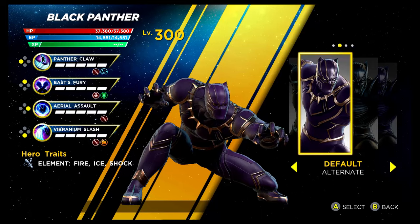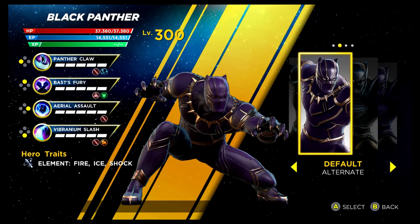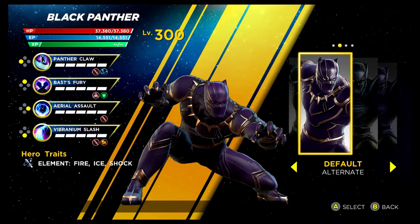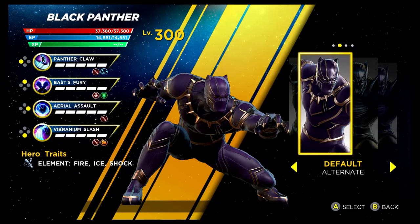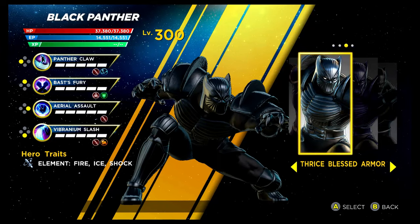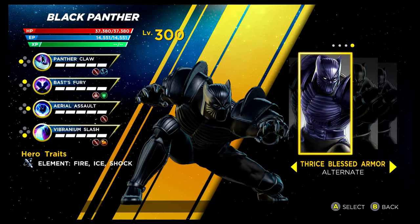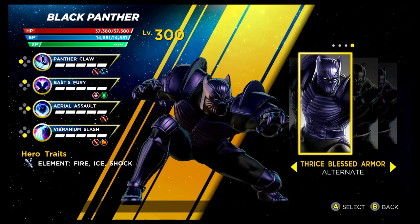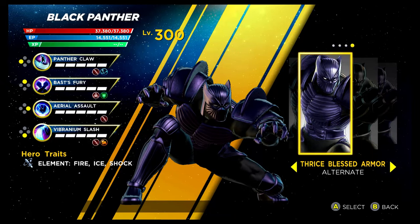With so many heroes to cover, I won't show off the base costumes at all to save time — I'll show the alternative recolouring of the base costume, and then the brand new costumes. Starting with Black Panther, the alternative recolouring of the base costume is unlocked via the Sigma Infinity Rift. We then have the Thrice Blessed armour costume, unlocked via the Shield Depot — the same applies for the recolouring. Decent enough costume, but I think I probably prefer the base costume.